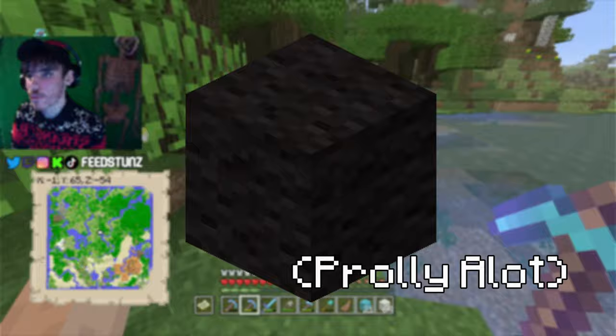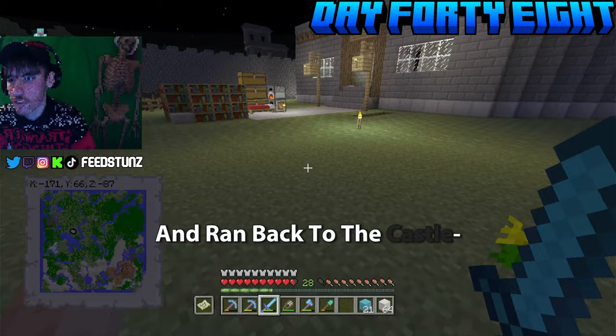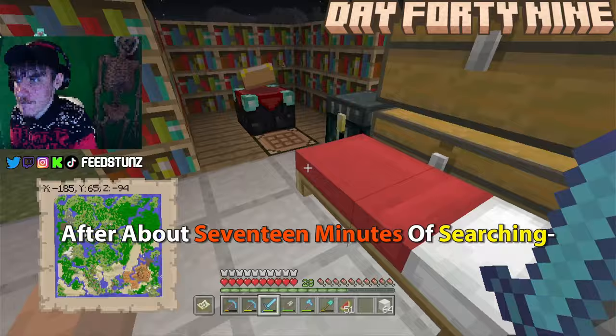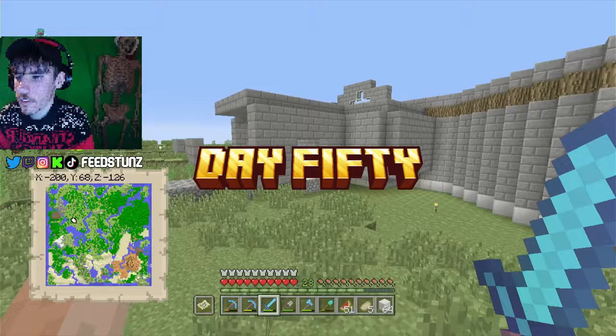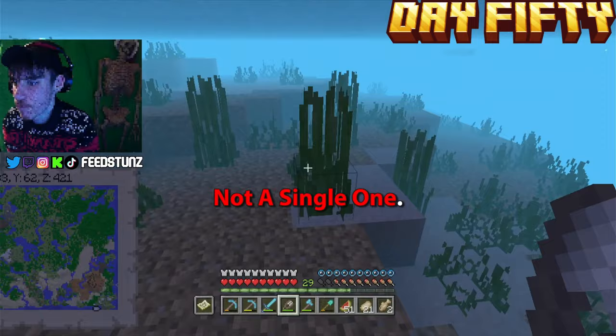The tutorial world sign is made out of black wool and stone. Gathering stone was easy, but black wool was a problem — the only way to get black dye in PS3 Edition is by killing squids. I went searching for squids around my world for about seventeen minutes but couldn't find a single one. It was approaching nighttime so I ran back to the castle for a nap. Day fifty — halfway through the challenge — and I still hadn't found any squids.